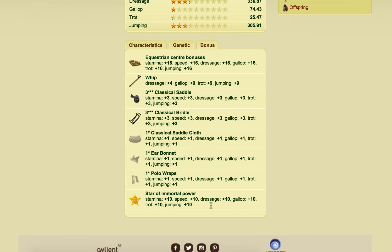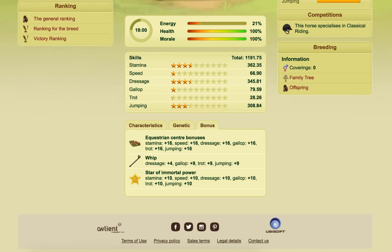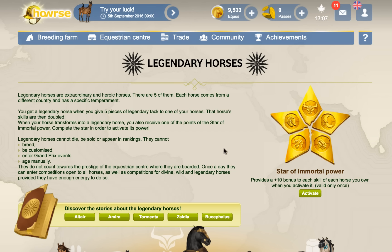It would be very useful for the Grand Prix, but it's a one-off when you use it. So maybe, for example, if you had just got all your legendary horses and you were thinking about when to activate it — maybe if you were entering little horses in the Grand Prix Sunday and you had really good skillers and wanted them to win — I would probably only use it if I was sure they could win and then try to win every event. I'd save it for a one-off week where I tried to win each of the Grand Prix events. But I haven't done it yet. Here's another one with the same bonus — plus 10 on each. So that is what the Star of Immortal Power is, and that is how you obtain the bonus.